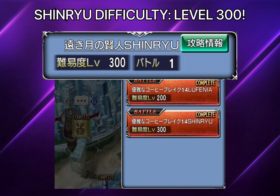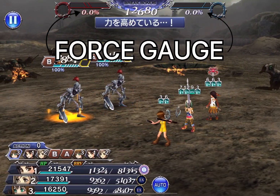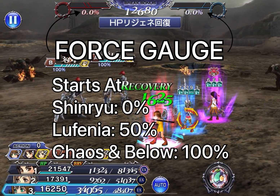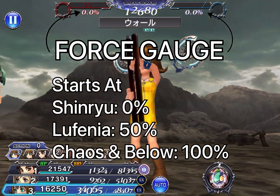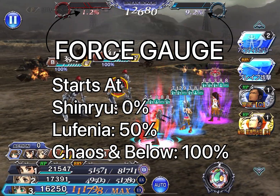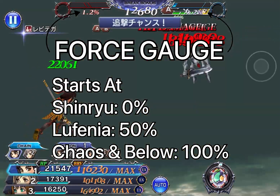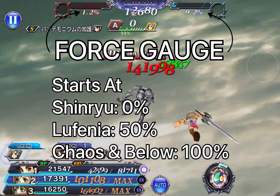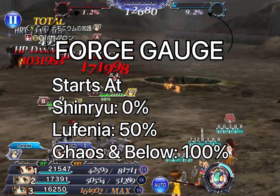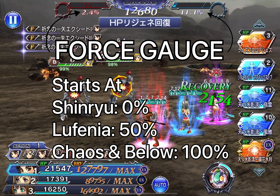The Shin New Stage features a new set of skills for both you and the enemy, including something called the Force Gauge. The Force Gauge starts at zero percent in Shin New Stage. In Chaos and below you start at 100%, in Lufenia you start at 50%, and in Shin New you start at zero and must build it up. The enemy also has their own Force Gauge.